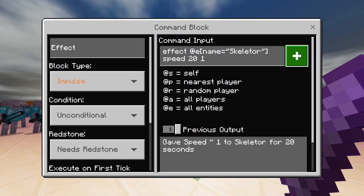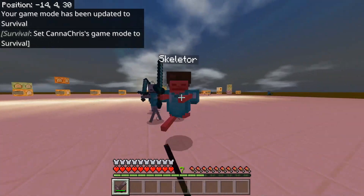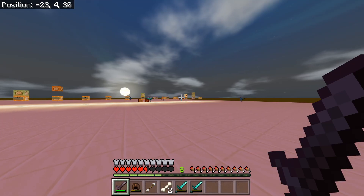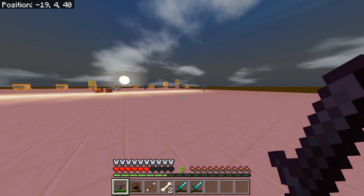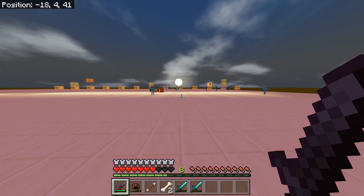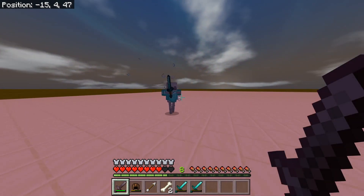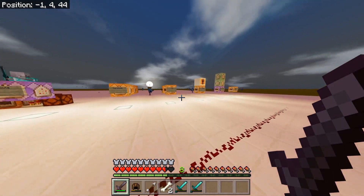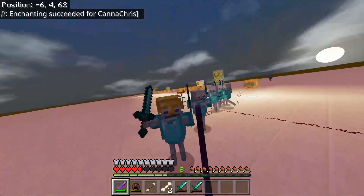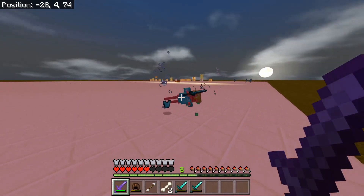This is like Left for Dead. Look at that — the health goes down fast. Imagine if I gave him netherite gear and enchanted it. That guy can see me? This is starting to get scary. He's coming after me. That guy sees me too — let's go! Oh man, we're about to die. That sharpness 5 — look at that, sharpness 5!